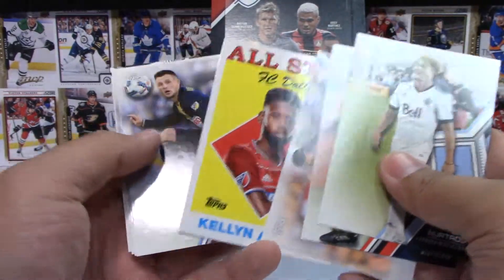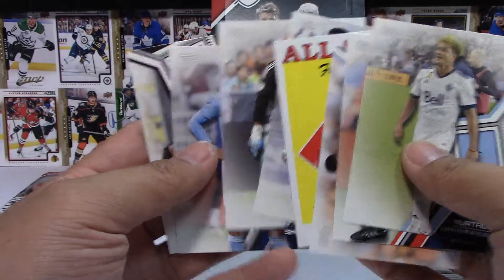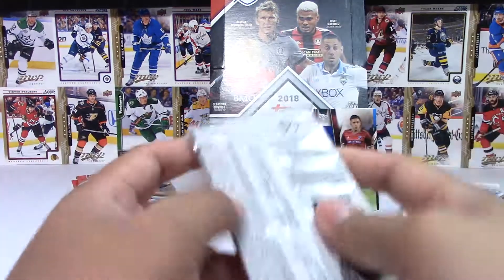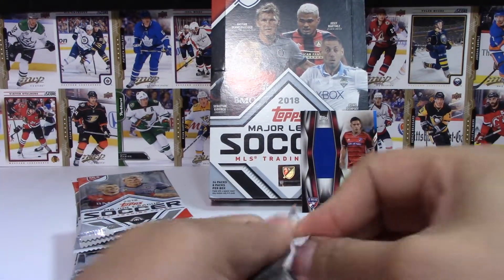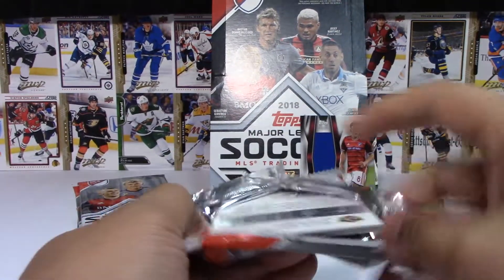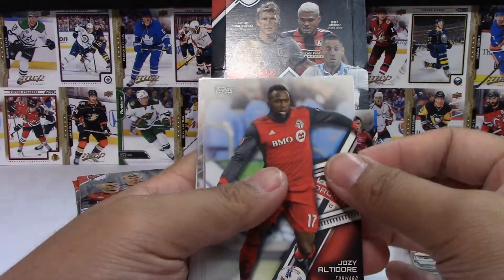All-Star Killer Acosta is the insert. Okay, we have half the box left to go. Let's try to breeze through these — it opens with a Josie Altidore, maybe that's a good sign.